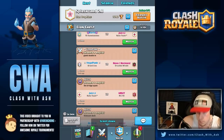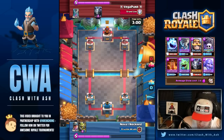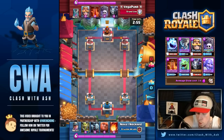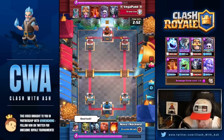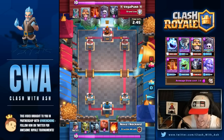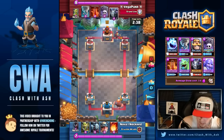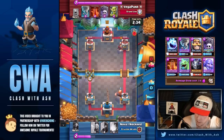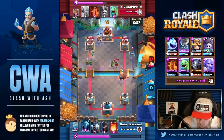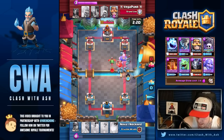Let's go to the Vega Punk replay — a max account on ladder, and this is the version without E-Wiz. He's going against a Miner Giant deck with a lot of baby swarm units. It's double Minions, so you definitely want to use Poison on the Minion Horde and Baby Dragon, or your Mega Minion to counter the regular Minions. Once you see the Miner, Goblin Gang, and Giant right off the bat, you basically know the deck already.